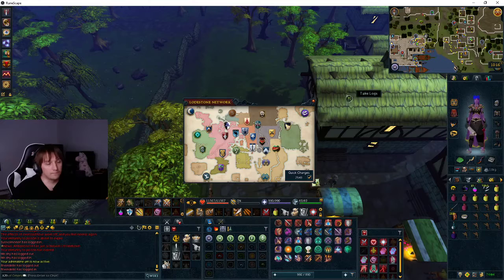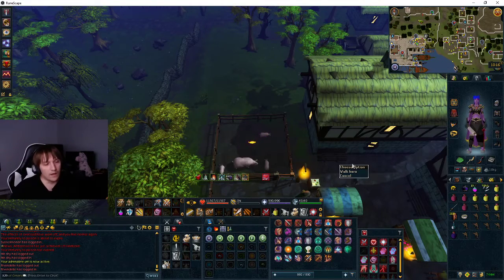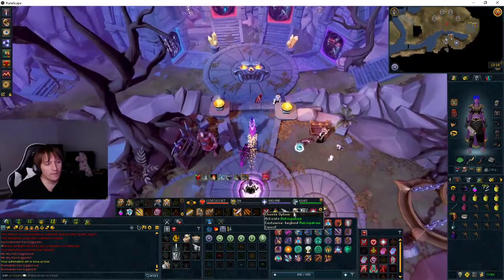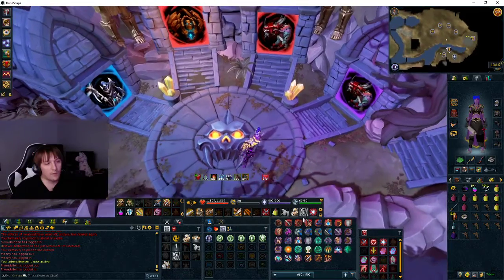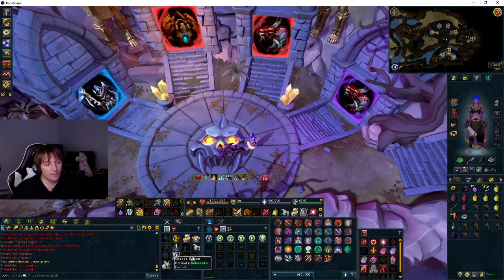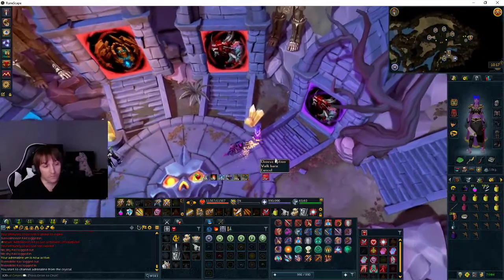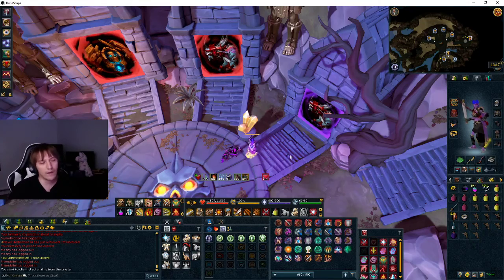So we're going to go right into this. Go to the Wars Retreat. Before we start this fight, the most important abilities are Freedom, Anticipation, Resonance, Reflect, and Debilitate. Rotating between Resonance, Reflect, and Debilitate will make you pretty much unkillable and let you tank so much damage. Reflect does good damage by itself too. So just get those keybinded or available, and just never stack them — try using them one at a time.